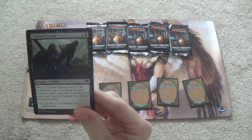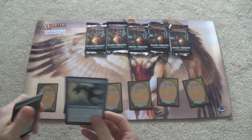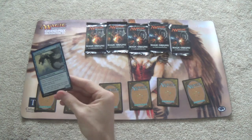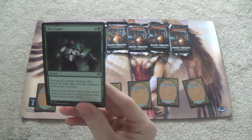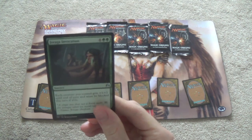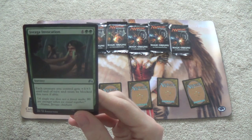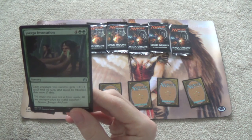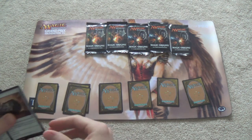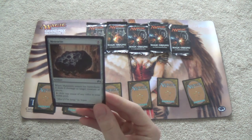There's a zombie token that gets bigger for each undead servant in the graveyard — another Timberpack Wolf-style card. Scrap Skin Drake has evasion but I'm not a big fan. Vine Snare — that's actually kind of sick. I have a special affinity for fog effects, that's what I mean. Draga Invocation — it's kind of a bomb. It's a bomb for efficient aggro decks. Meteorite gives a little bit of removal and at the upper end just a little more mana. Fair enough — we take those.